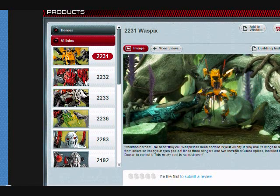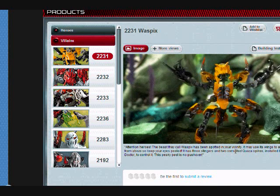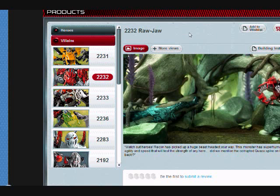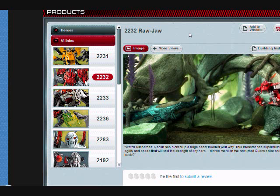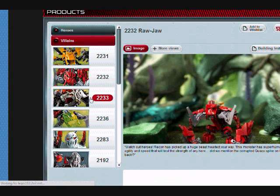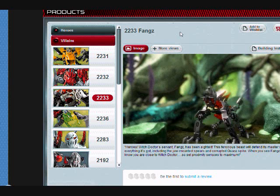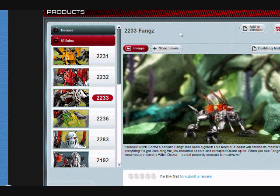Let me go to the villains. Waspix is supposed to resemble a wasp. Rawjaw is supposed to resemble a gorilla — as you can see in this animation, beating its chest, that's how I know. Fangz is a mutated wolf.